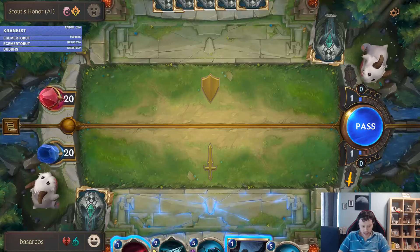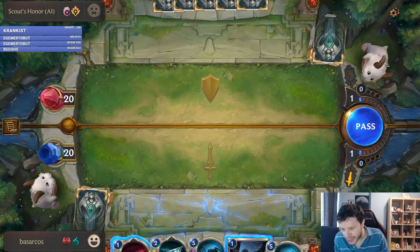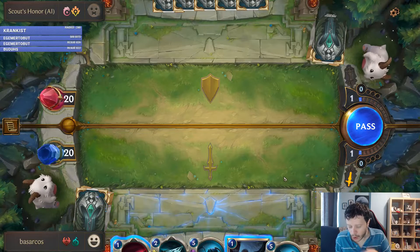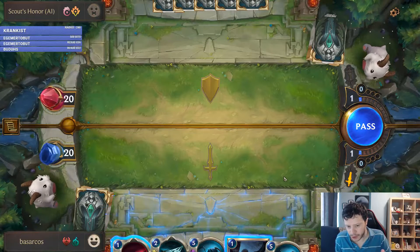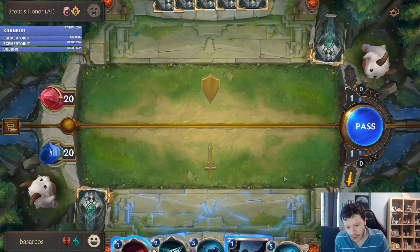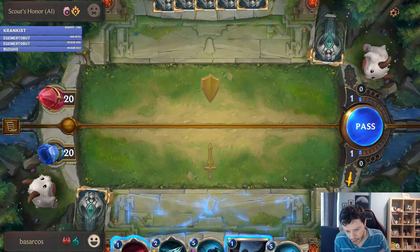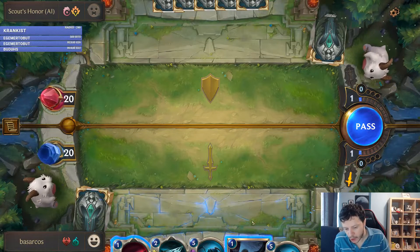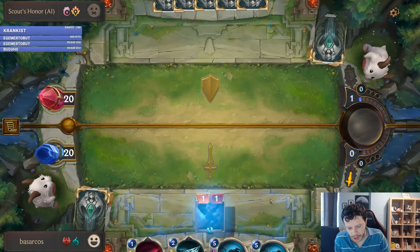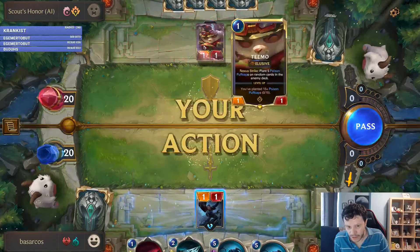So the turns are split. As you can see, I have an attack token here, which means I am the one who's attacking. Only one person attacks and the other person defends. All units are defended by the units opposite to them in the combat zone. This is similar to the mechanic in other games like that.